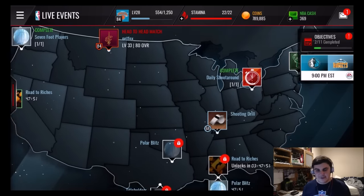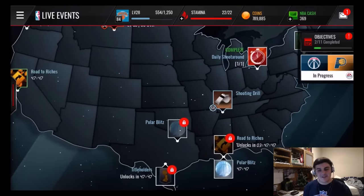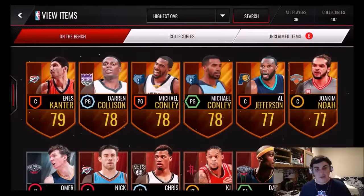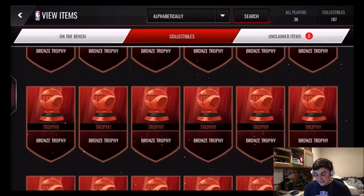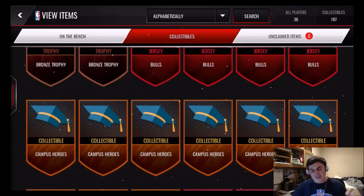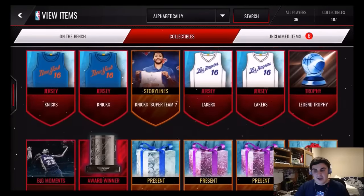I want to get into it first so you guys can see the entire layout — it's all Christmas-themed. We have a bunch of gifts and presents to open. I have a bunch of unclaimed items, a ton of stuff to sell and open. I'm also working on getting the big gift for Christmas Day, which takes a hundred jerseys.